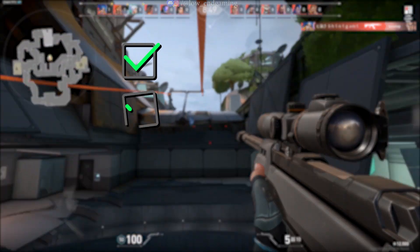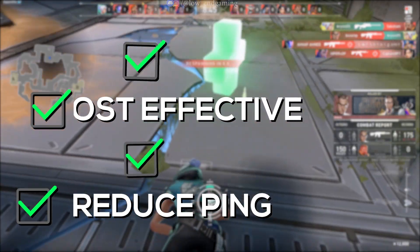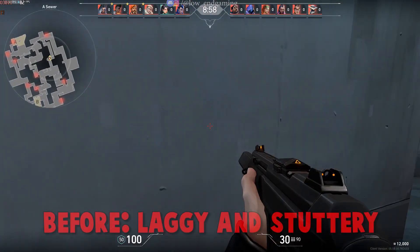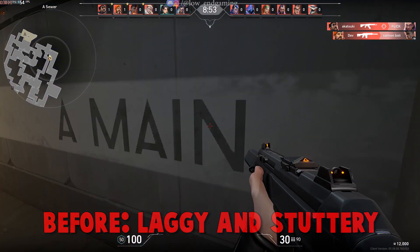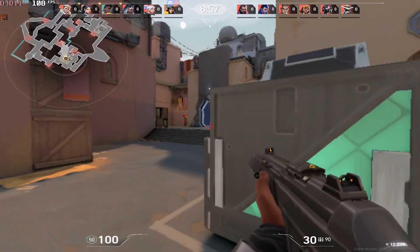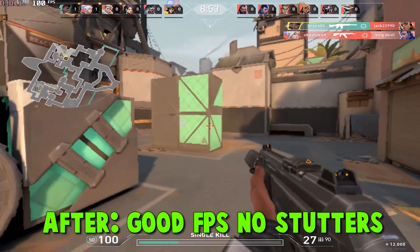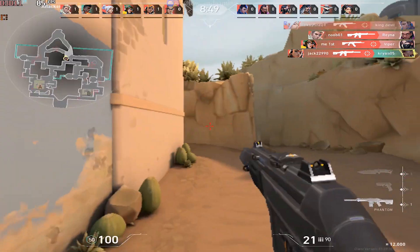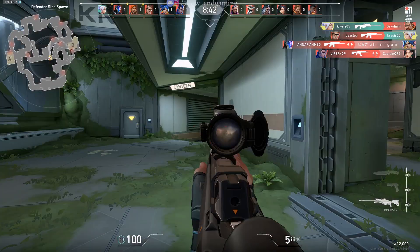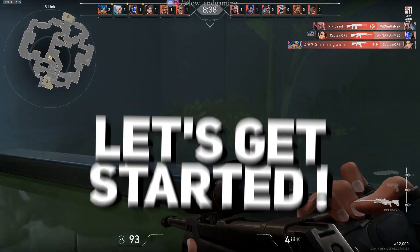In this video, I will show you the easiest and most effective guide to fix lag and increase FPS in your game. This was how the game was working on my PC — it gave 20 to 30 frames per second and was very stuttery. But after doing all the steps shown in this video, the game gave over 100 frames per second and was very smooth to play. As you have seen the results, let's see the whole process and get started without wasting any time.